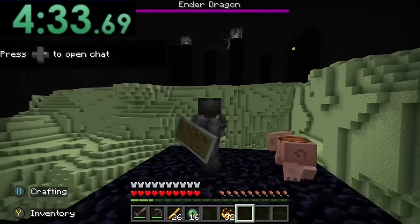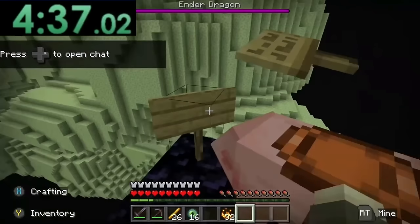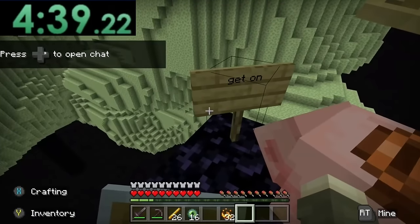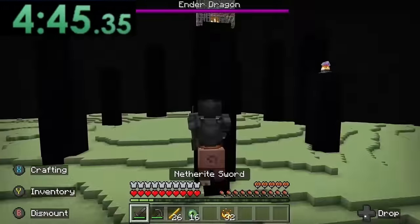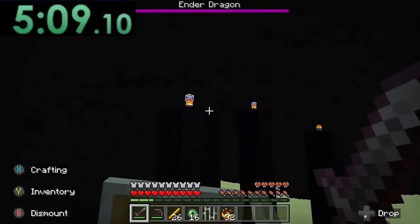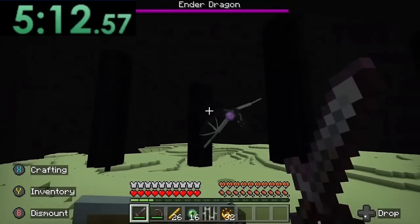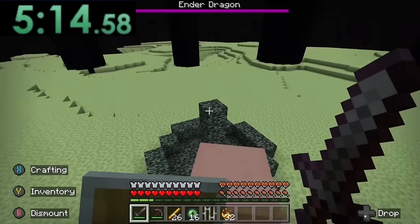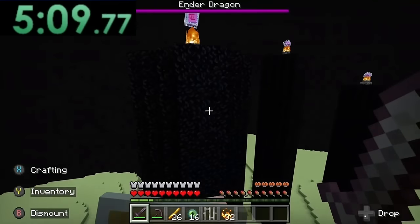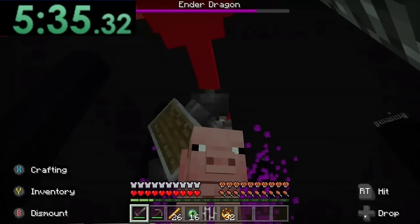The speedrunner himself actually realizes this: 'Oh, I didn't bring blocks.' But that's when it gets really crazy, because the pig with the saddle puts a sign down, and the sign says 'get on.' So that's why he has the saddle on. They're having some technical difficulties because they kill themselves by accident. But despite dying in the middle of their speedrun, there is a very blatant and shameless cut in their footage, and the speedrunner starts taking hits at the ender dragon while on this flying pig.